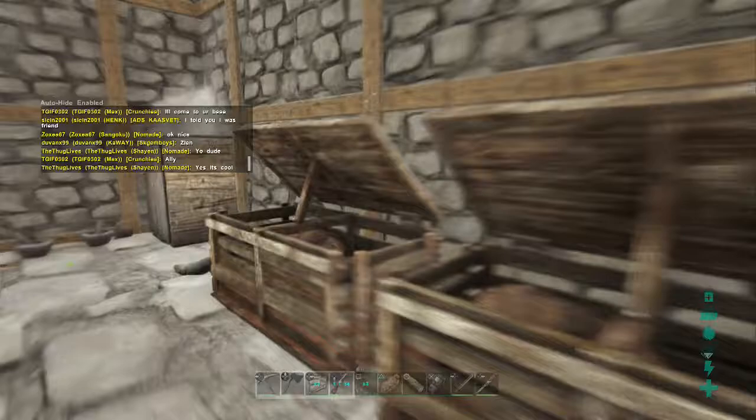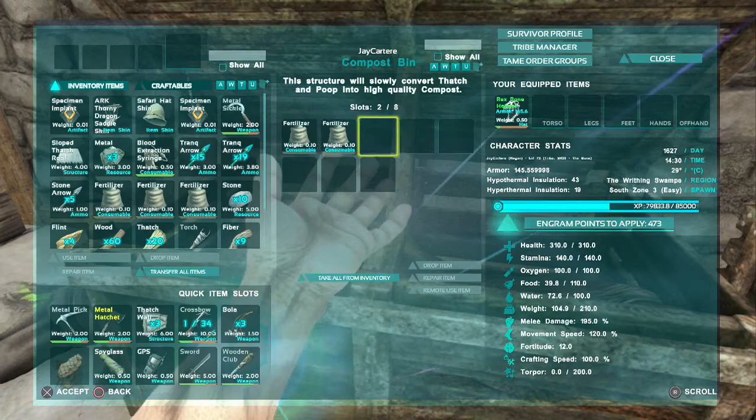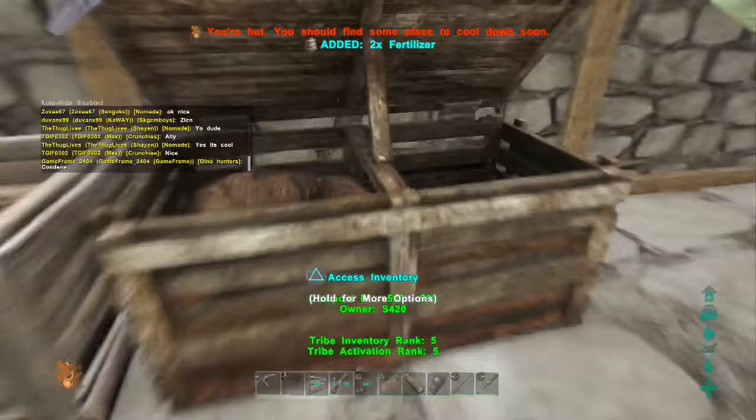Hey, what's going on guys, I'm jaycarry and in this video I'm going to be teaching you how to make fertilizer. When you're starting out you probably won't have a dung beetle — dung beetles are actually very good, they'll allow you to make fertilizer every 15 minutes. But these fertilizer pots will take around 50 minutes according to the wiki, and you can only make two at a time per compost bin, so keep that in mind — you may want to make more than one compost bin.